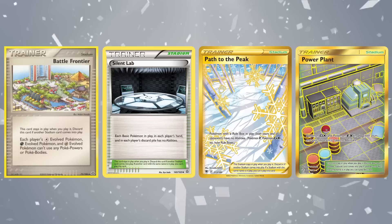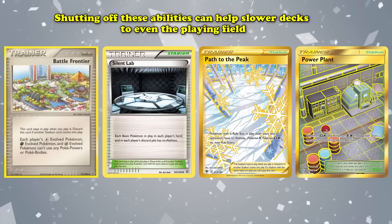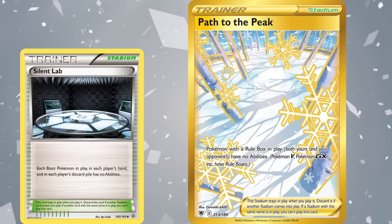All of these Stadiums were highly influential during their time in the game, as many decks rely a lot on using abilities to set up their strategies, or in some cases even base their entire strategy upon using powerful abilities to win the game. Shutting off these abilities can help slower decks to even the playing field, or decks that don't need to use any abilities at all to gain an even bigger edge. There is definitely an argument to be held about which between Silent Lab or Path to the Peak is the most powerful one, but based on recency bias and its potential throughout its life cycle, we've decided to put Path to the Peak as the representative of this type of card.